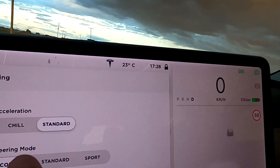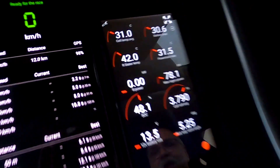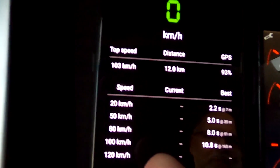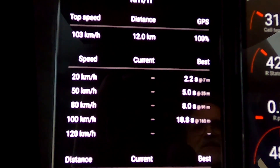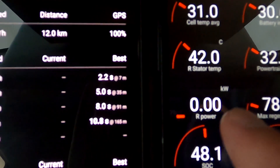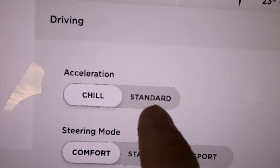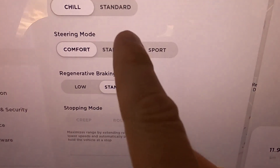And here we go. It's raining — of course, I washed the car. Well, that's no good. But before we go ahead with this, I'll push it back to chill mode, because I'm so used to it. What I have here is a drag race app on my phone. This will give us the numbers: 0 to 20, 0 to 50, 0 to 80, and 0 to 100. We'll try this out and see how much kilowatt we actually pull, and how good the times are in chill mode versus standard mode.